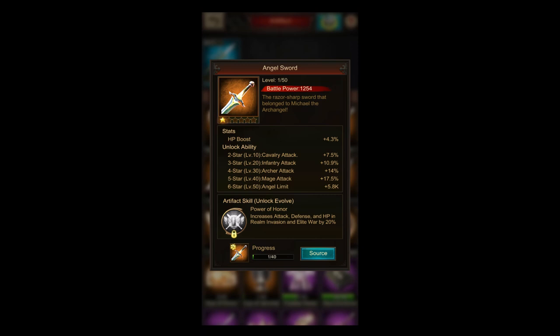I personally was never a big fan of the angel sword because it increases attack of all kinds of units, and I think you should focus on two units in your castle. But now with this skill, I see a few castles building this artifact when their focus is really those events. A lot of big battle power players have cavalry, infantry, archers, and mages mixed in their backline, and some deliberately get hit in realm invasion by porting close to the enemy hive. With this artifact, all defending units get an additional 20% boost on all base stats plus the artifact's own attack boost.